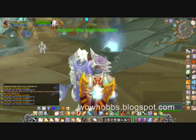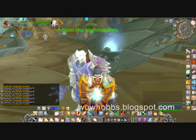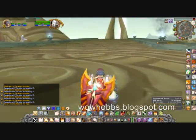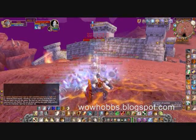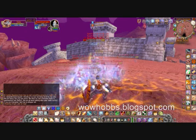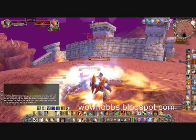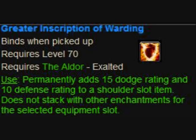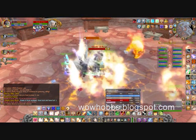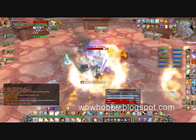I'm getting exalted in two factions in one day so I can show you the actual proc that happens on that necklace. You'll see it in the top right-hand corner — it's about an eight-second thing, but it increases my dodge rating by 100, which is really cool. I've only had it for a few days and it's done well. Now that I'm exalted, I also got this shoulder enchant, which increased my dodge and my defense.